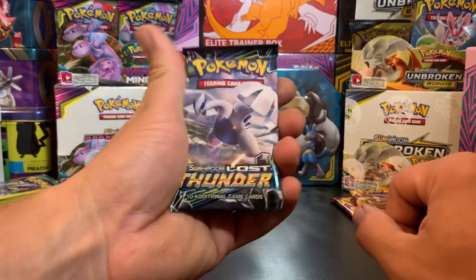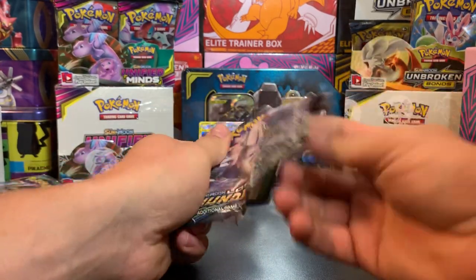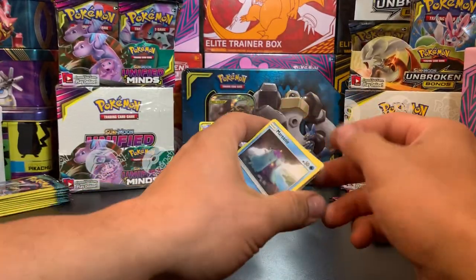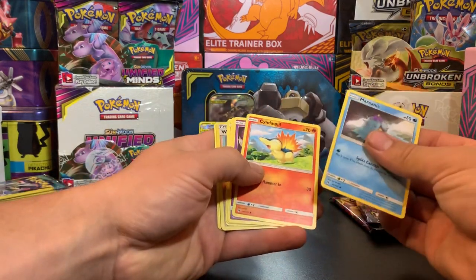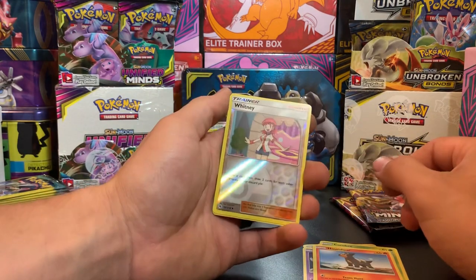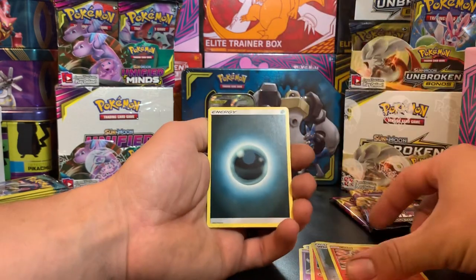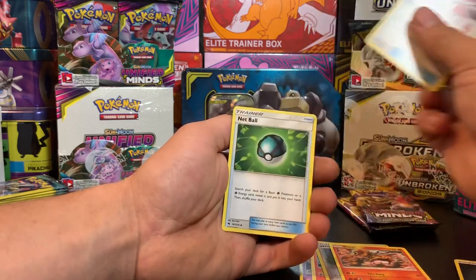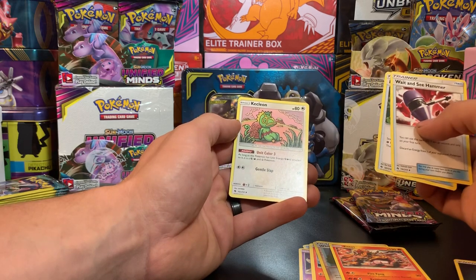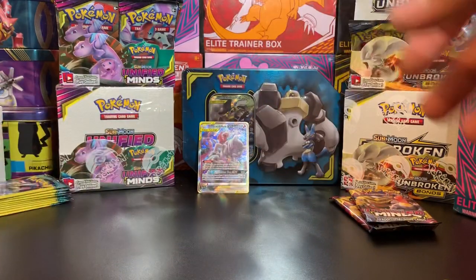We got Lost Thunder. We got Marill, Cyndaquil, Poipole, Comfey, Houndour, Whitney. Was I just holding my thumb right in front of everything? Whitney, Entei Non-Holographic, Dark Energy, Sledgehammer, Net Ball. And Kecleon - I don't know. But that Entei is pretty nice, but it's not holographic so it's kind of a bust.